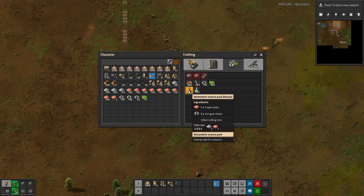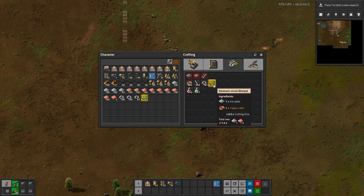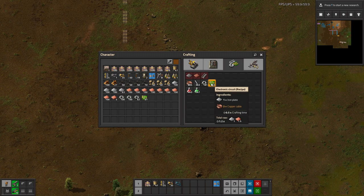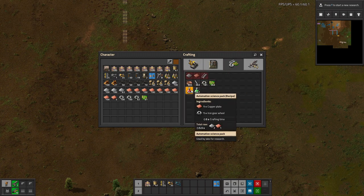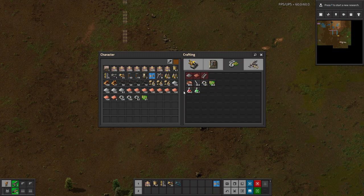We could hook up red right now — it would be very wise to do. But we also want to hook up green, and green requires electronic circuits. So one of the first things I always start with is automatic electronic circuits, as that is one of the most important things to get going and one of the things that requires the most resources as input. If you look at the recipe, it requires iron gears and copper — or iron and copper. To choose what you want on the main bus, it's always good to think about the compression.